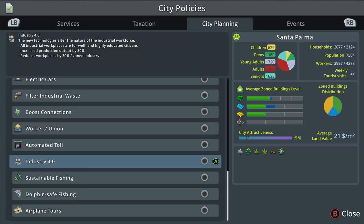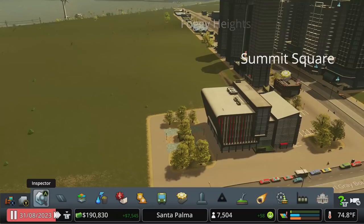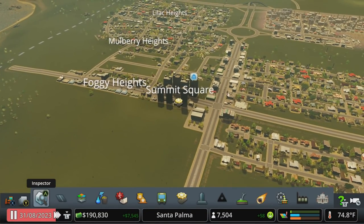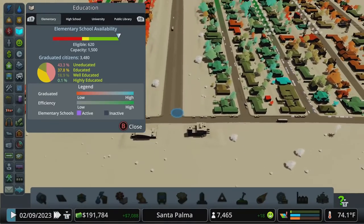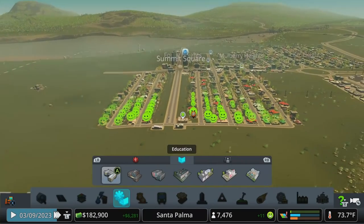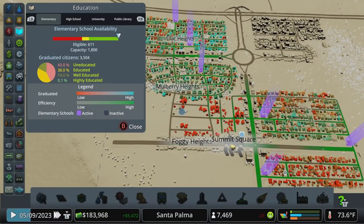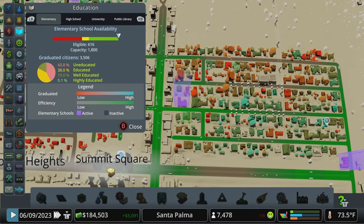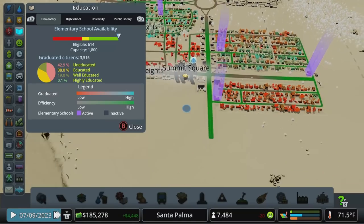If you have a heavy push for education in your city you can still have industry jobs, but you may want to have Industries 4.0 turned on. If we turned that on right now it would be very detrimental because the businesses would be looking for well and highly educated individuals and we only just dropped in a university. As long as we keep coverage good and in the green, they will be. Going down to education we can look at elementary — it's a little light over here, I might put another one somewhere in the middle while we've got money in the bank. High school coverage looks good, we're in the green. Elementary is a little dry here or there.